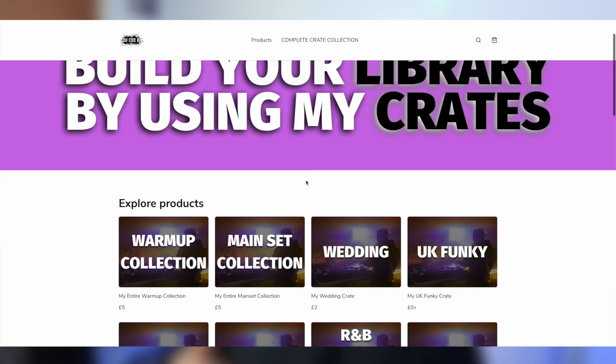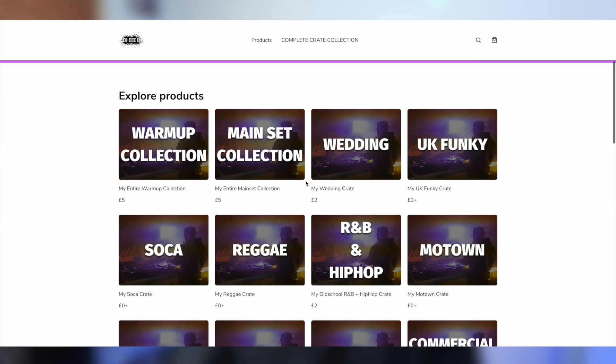That was the first set of all my DJ crates in Serato DJ Pro. If you'd like a list of all these tracks, check the link in the description — that will take you to my store where you can purchase the lists of all these tracks. Just remember they're not MP3s, they're CSV files of all the lists in these crates. There are also a bunch of free ones in there if you want to try them out.